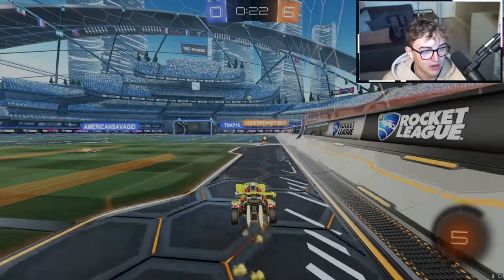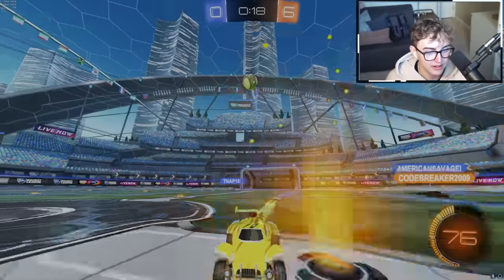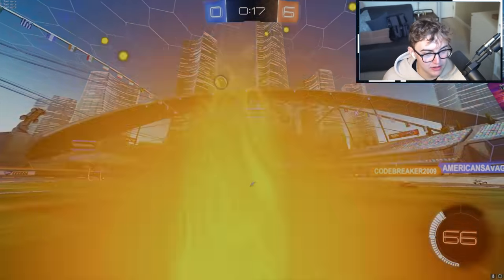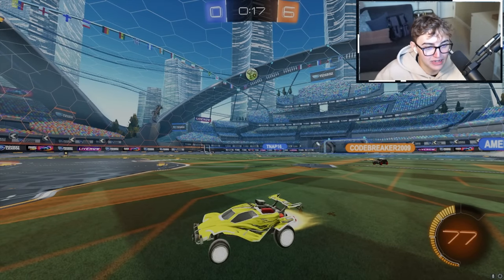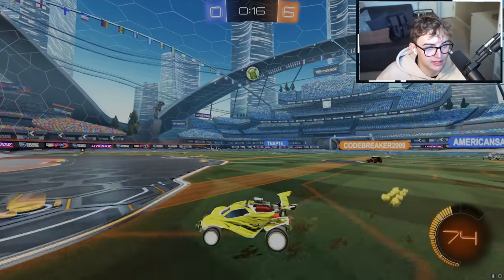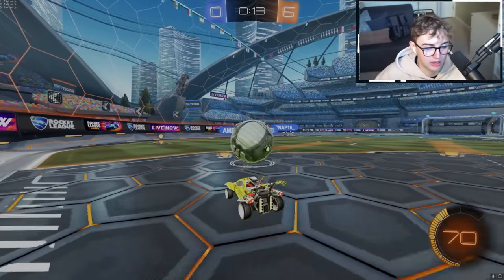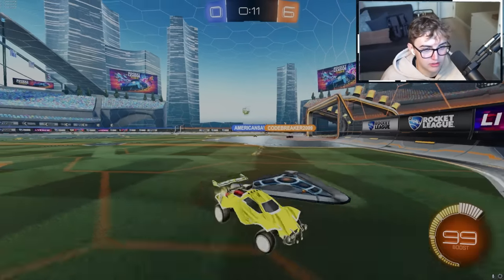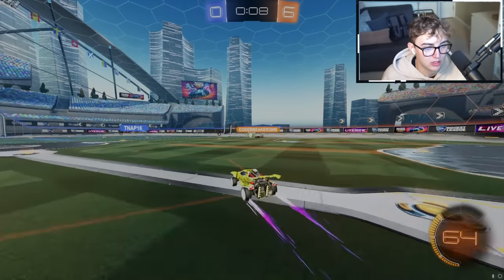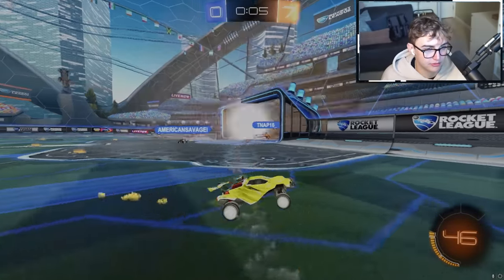After kickoff, the ball goes up, I grab boost, the Diamond player booms it away because he's panicking. I see how much time I have and take a nice wide banana route, hook around, catch it on my car just like in a training pack. I realize there's no threat. They challenge, giving us a 2v1. Blue team just threw away the ball, we're in a 2v1, ball comes middle, and it's a free goal. There's a reason it's 6-0 right now — every time blue team gets the ball, they just chuck possession and don't get any attacking opportunities.